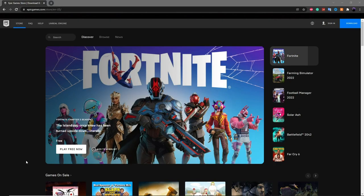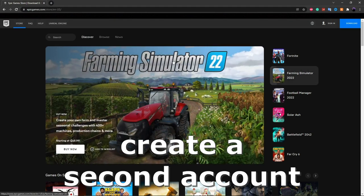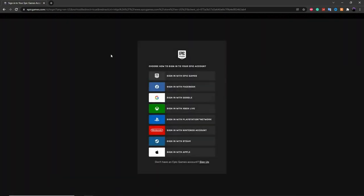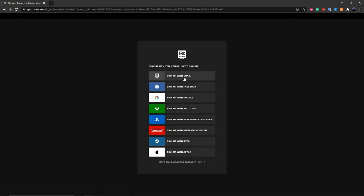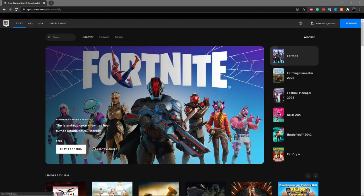The first thing you want to do is head on over to epicgames.com and create an alt account as a second account if you haven't already. Go up to the sign in button, click on sign up, then click on sign up with email, and create yourself an account.